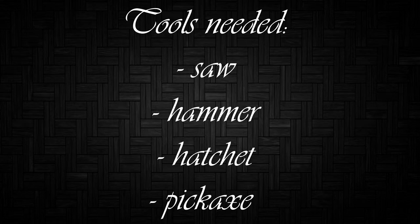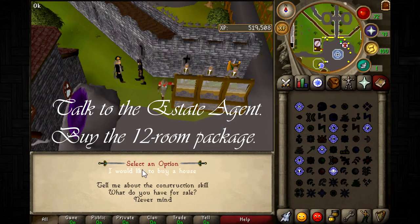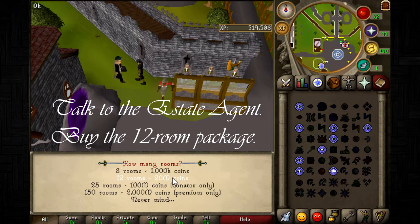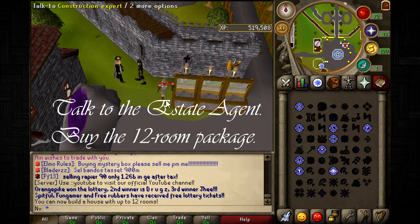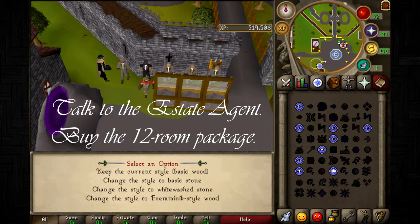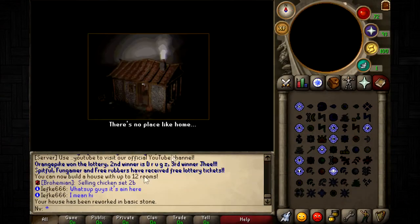To start construction, talk to the estate agent and buy the 12-room package. I suggest not getting the donator-only or premium-only package. If you are a donator or premium you could get the 25-room package, but you don't need the 150-room package, and the 3-room package is too small. I personally use the 12-room package.